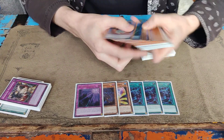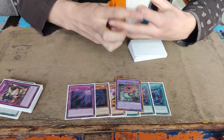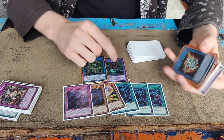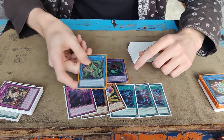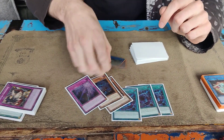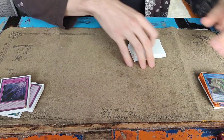And with the extra deck, I played the Predaplant Chimera Fleurdelis and Verte. I kind of wanted to keep it in so I can dump this from the Maximus to search for this for turn three. Or turn two, I can go into Verte to actually just send this and win.